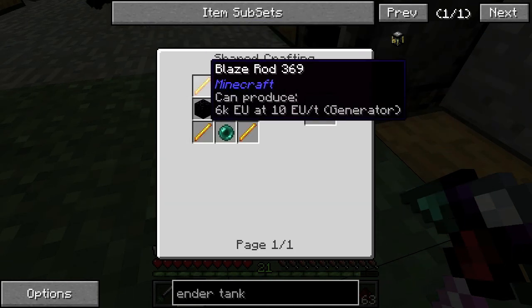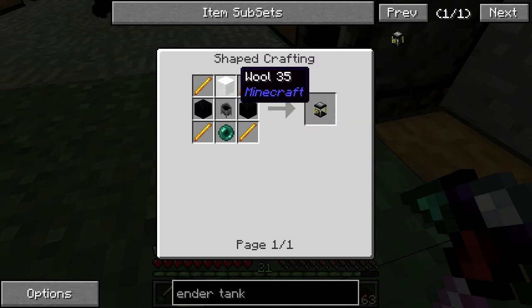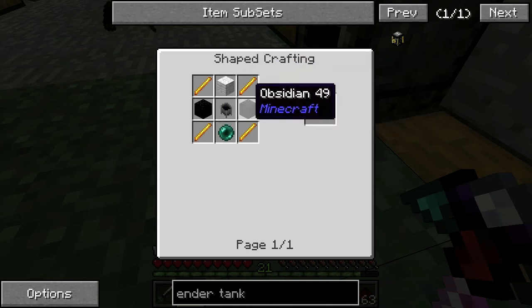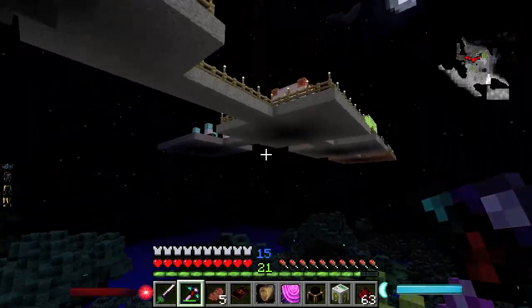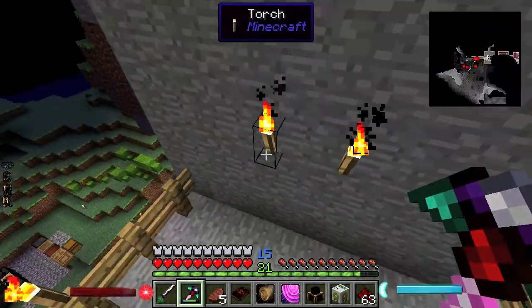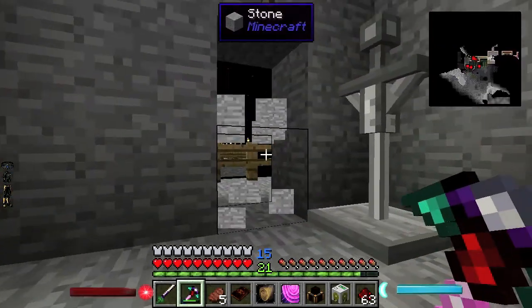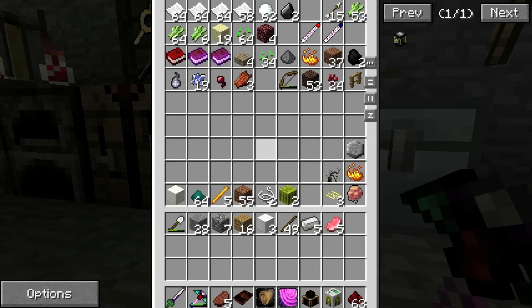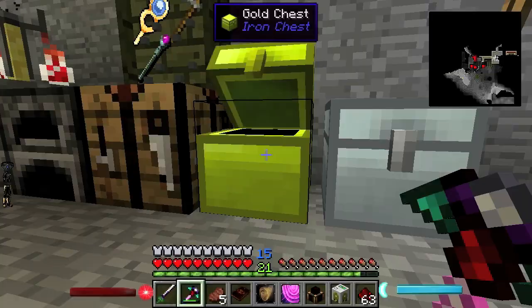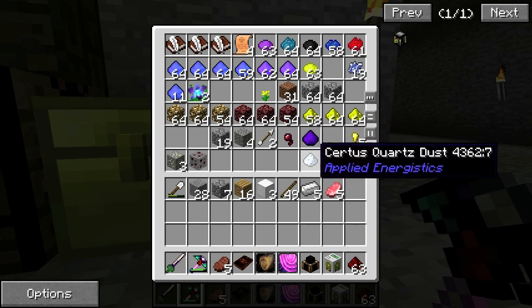Ender tank — oh it's a fluid duct. We need blaze rods. Do I have blaze rods? I know I have the wool, obsidian, and the ender pearl. We need hardened glass — that's obsidian and glass inside of an induction smelter though.